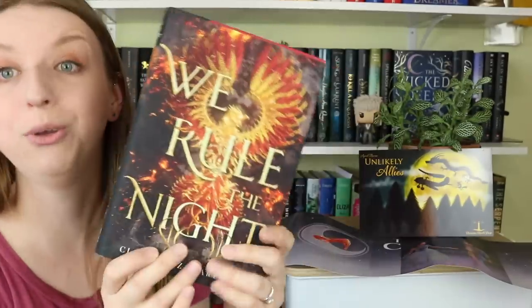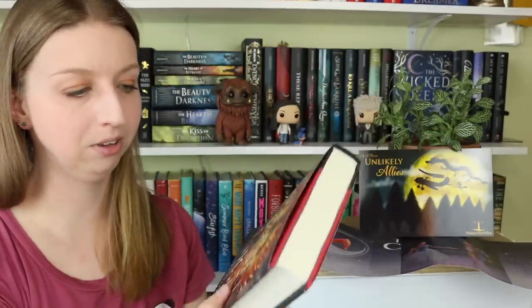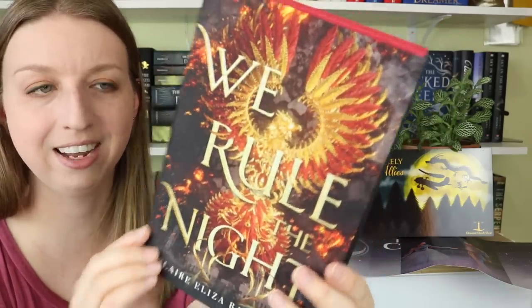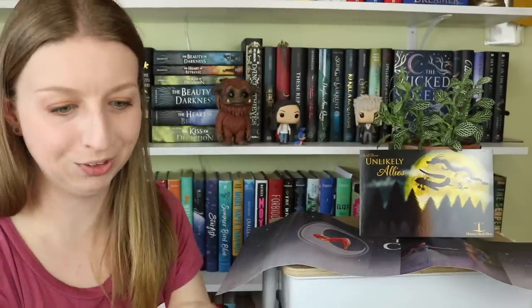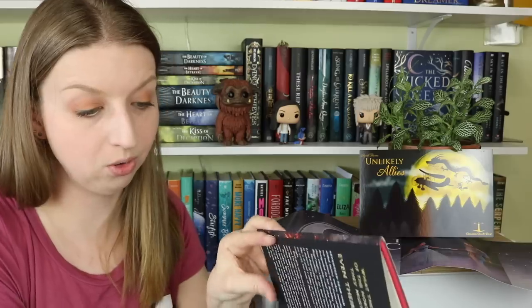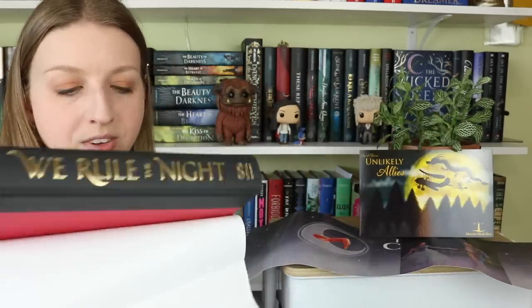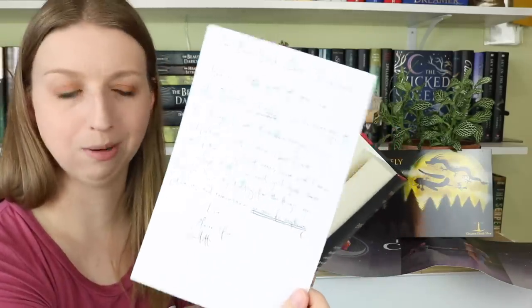Look at that cover! I haven't seen this in person yet. This is the book — it is 'We Rule the Knights' by Claire Eliza Bartlett. Look at that cover! It's way more gold-toned than I was picturing. Look at the spine — there's stuff in here, I'll get to it in a second. It's red and black with a gold spine.